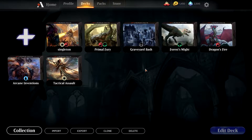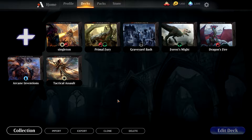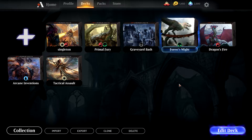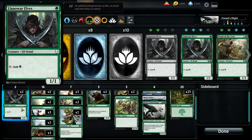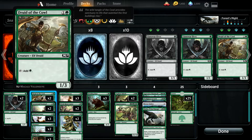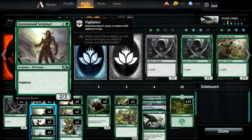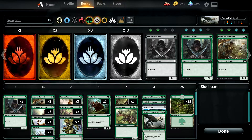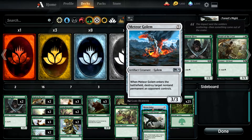So first of all, what you can get when you first start the game: once you've completed the tutorial you get five decks, one of each colour for free. They're very basic decks — as you can see, this one is all just ramping into big dumb creatures.